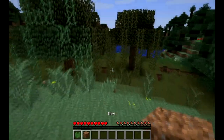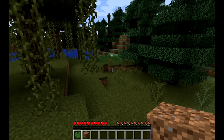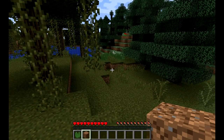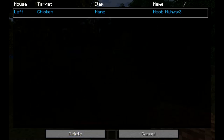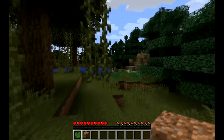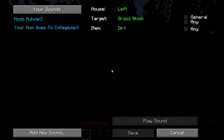Another good thing about this mod is that there's an easy window — another easy GUI. Just hit the L button and it brings up all of the stuff that you already set. You can easily click on it and delete it if you want. It tells you what item you had in your hand, your target, left mouse, and the name of the MP3.